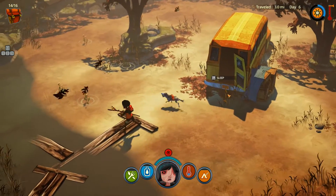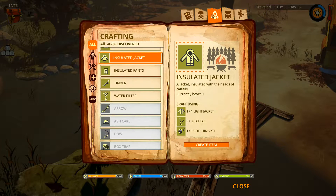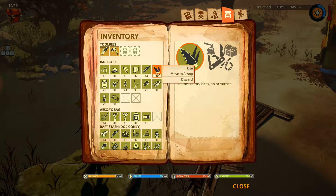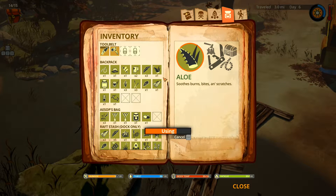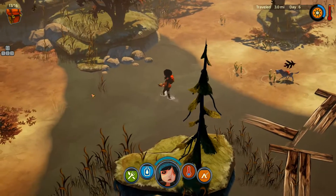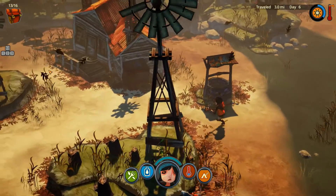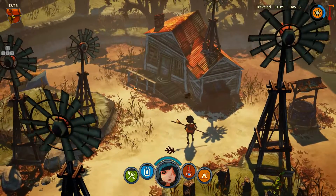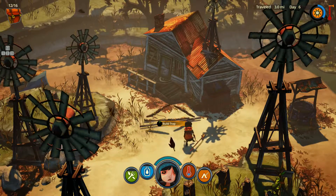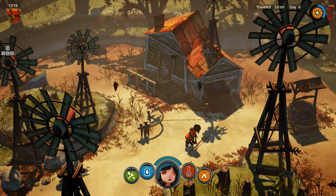Okay, now we gotta fight him again. What do I need to cure this? A bandage or some aloe - I do have aloe on me. Let's go ahead and use that. Right now we've got more important business - we've got a pig to kill. There he is. Now we can get him to run into the spear trap - it doesn't hurt us or the dog, so that is a good thing.